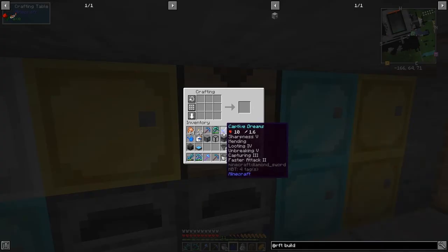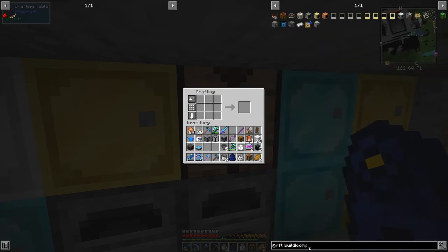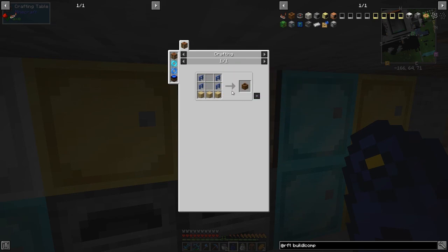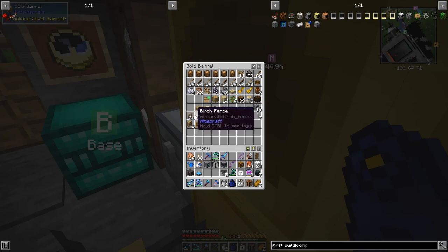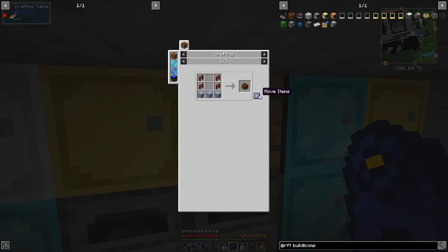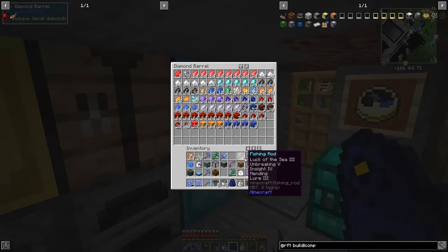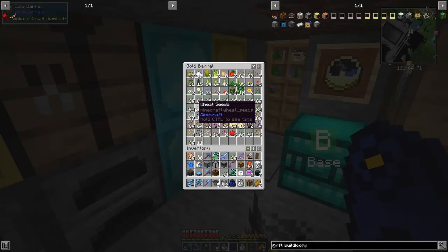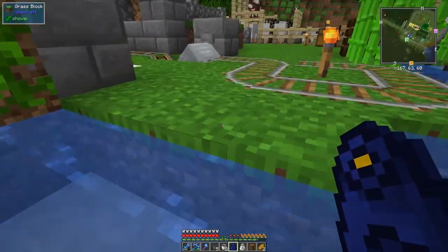I need to make a composter - just a standard composter. We need four fences and three planks. That should work fine. What we do with this: I've got lots and lots of seeds I don't have much use for. Let's put the composter down, and we can compost those excess seeds to produce bone meal.